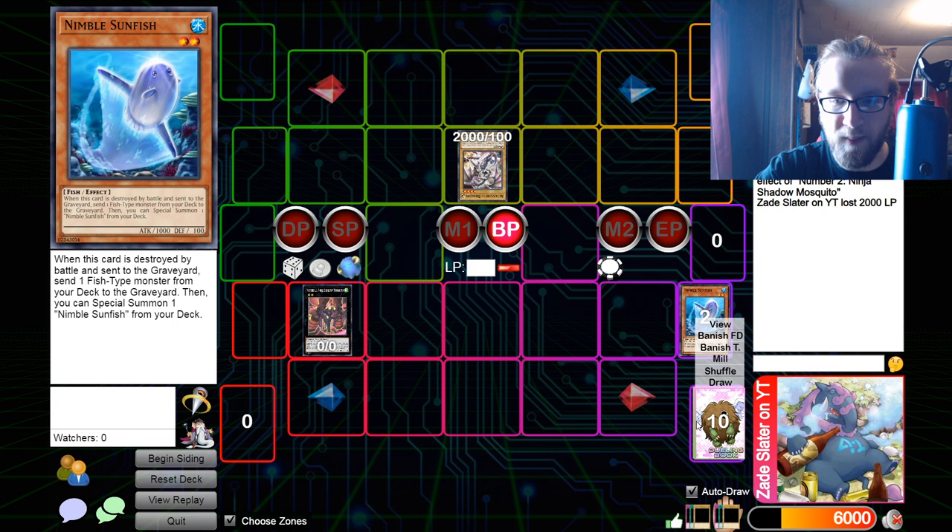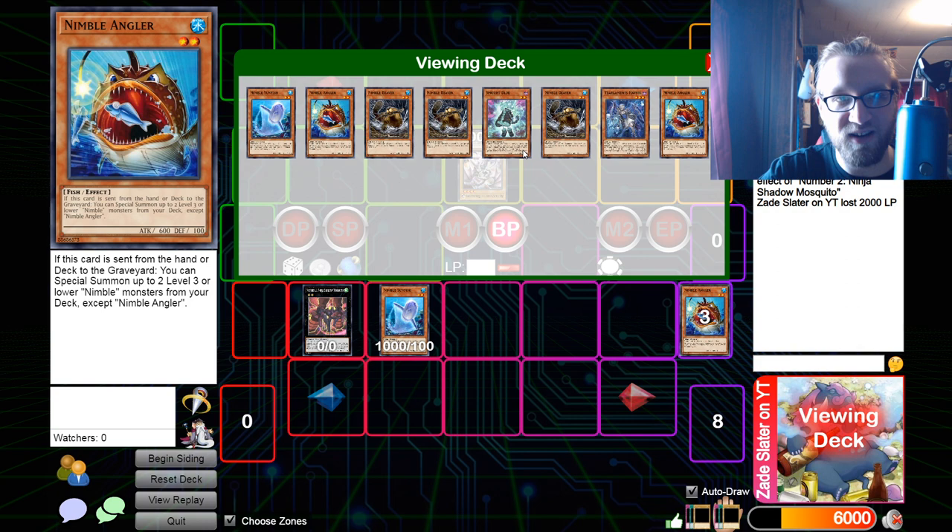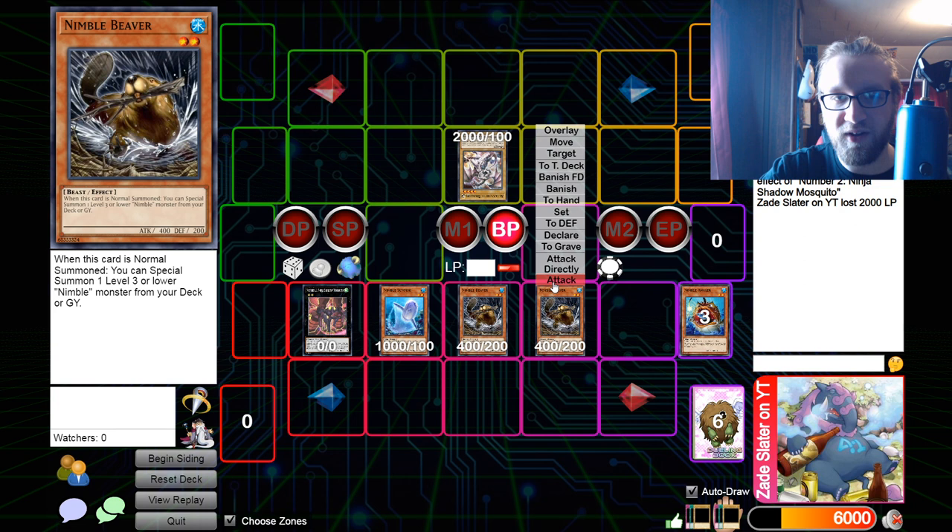Next we trigger Sunfish's effect when it's destroyed by battle, which lets us send a fish monster from the deck to the graveyard to special summon another Nimble Sunfish from the deck. So we dump Angler to special summon Sunfish, and then we trigger Angler because it was sent from the deck to the graveyard, special summoning two Beavers.